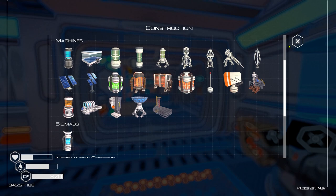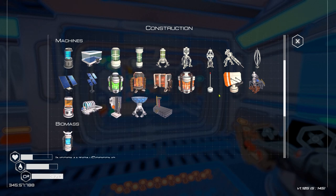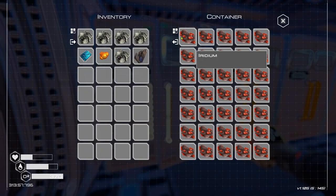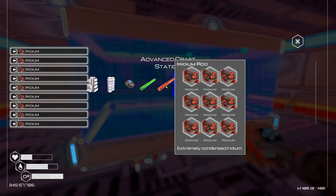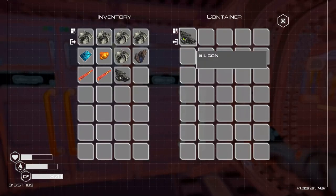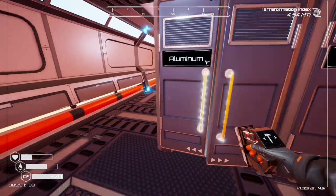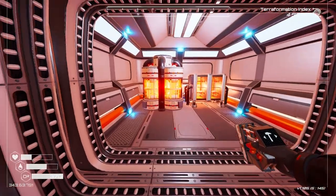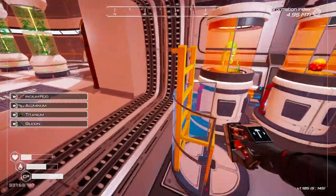We need two silicons as well. I also want to get some veggie tubes down or more grass spreaders to make it look nicer outside. For the tier three heaters we need 18 iridium - we've got plenty. We'll do two of them, then two silicon, two titanium, and two aluminium. I'm running a bit low on silicon actually - no more silicon left. And I don't have aluminium either - I put them in the wrong place. Here we are in our little heater room - there are our two heaters!